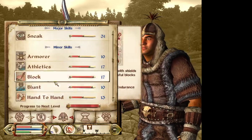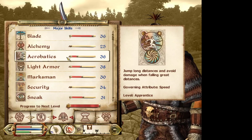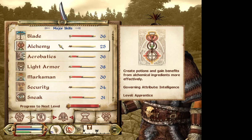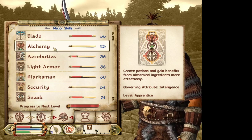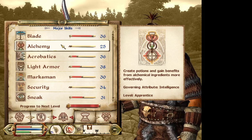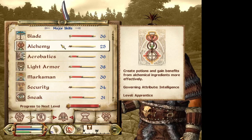What are my skills? Sneak. Security. Marksman. Light armor. Acrobatics. Alchemy. When it comes to alchemy I'll focus on more poisons since I'm in the Assassin class. And blade.